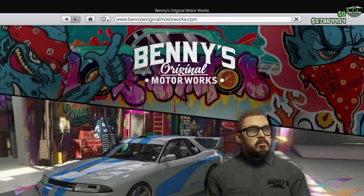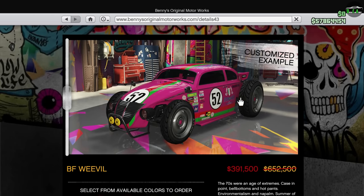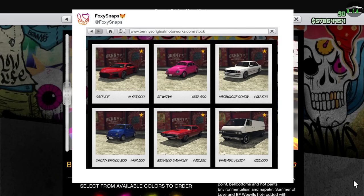For new content this week, we did receive the Weevil Custom — finally, it's here. However, the Sentinel Classic Y-Body has not released as of yet, which is a bit strange because that car was supposed to release before the Weevil according to the website order. Hopefully we get the Sentinel Classic Y-Body next week, but only time will tell.